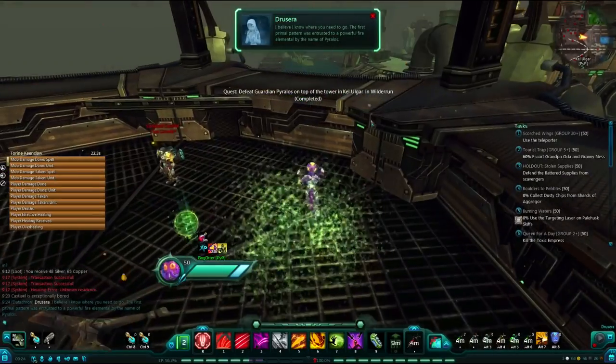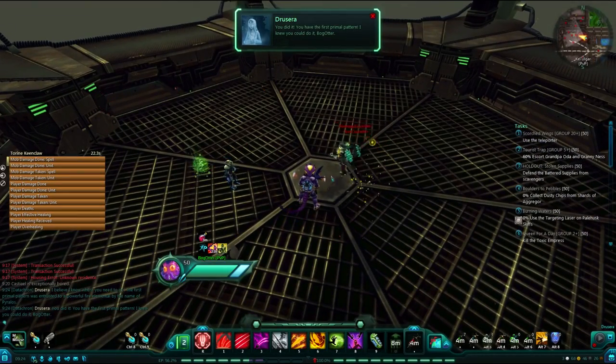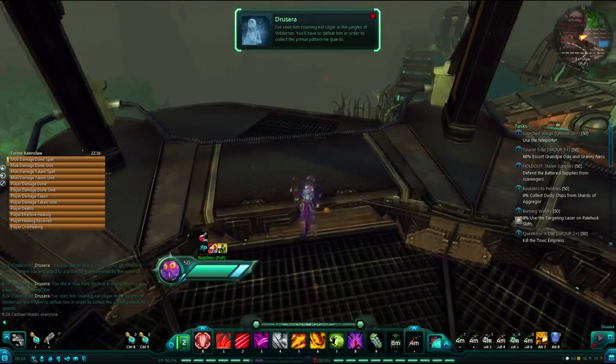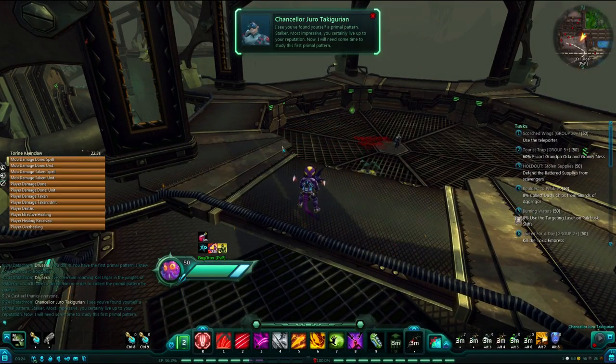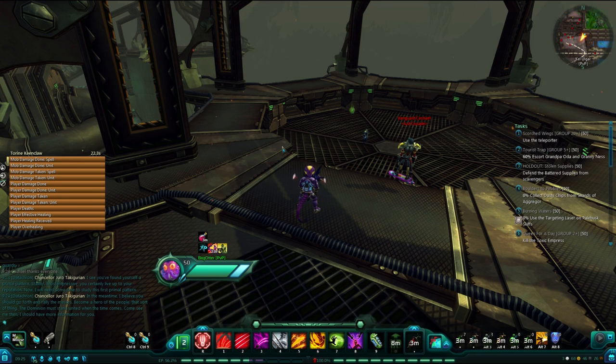All right. And Dracera says, 'I believe I know where you need to go. The first primal pattern was entrusted to it.' You did it! You found your first primal pattern! She's got some confused dialogue here — 'I see you have found a primal pattern, Stalker. Most impressive. You certainly live up to your reputation. Now I will need some time to study this first primal pattern. In the meantime, I believe you should go forth and rally the masses. The Dominion must stand united when the time comes.'